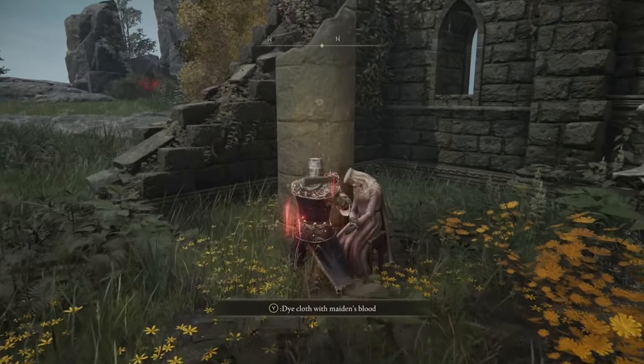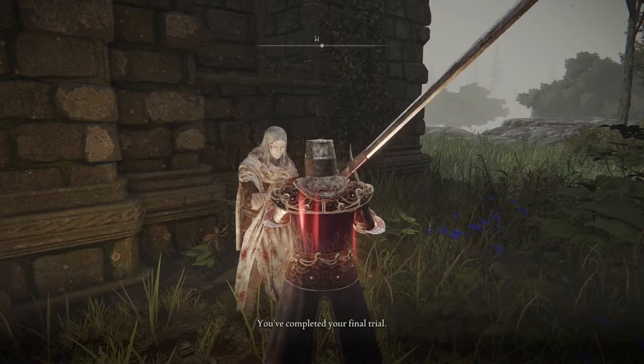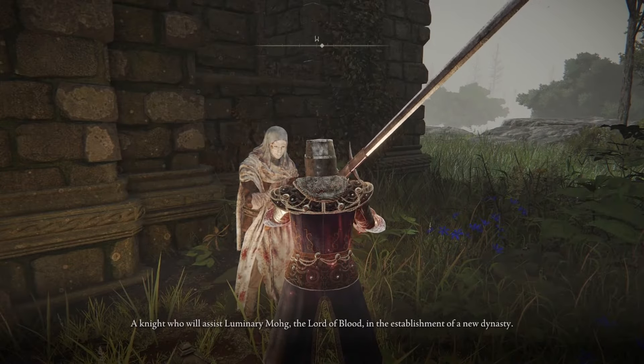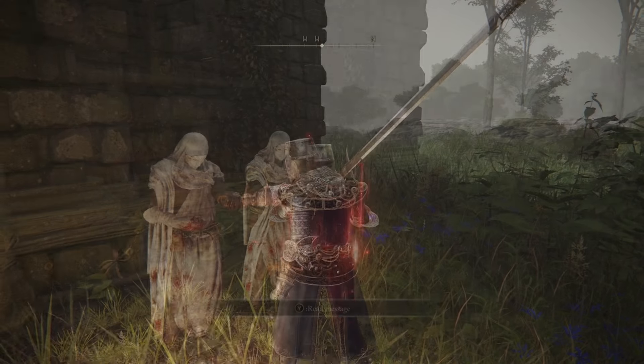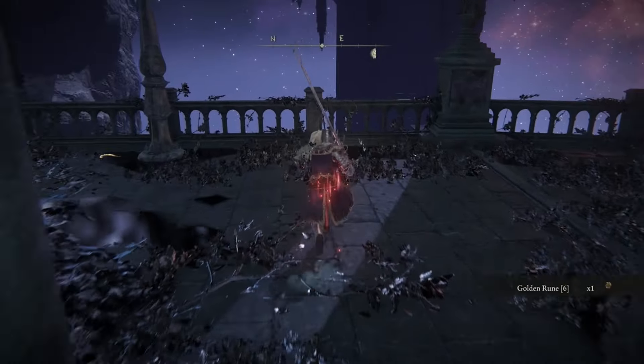Since we want to complete every single NPC's questline, go to the Church of Inhibition and use the maiden that's already dead there. Return to Varre and give him the Lord of Blood's Favor soaked in blood. Then we're going to leave here for now and find D's brother, and give him the Twinned Armor set.